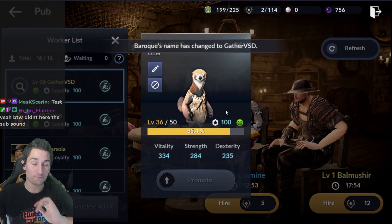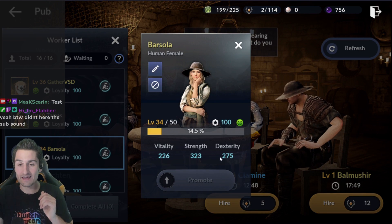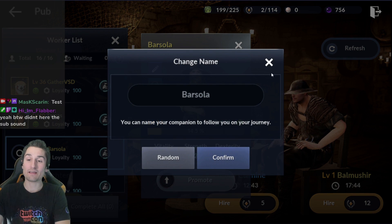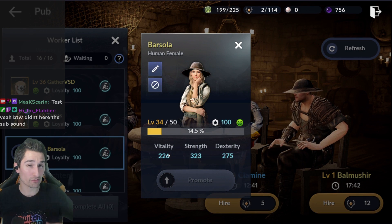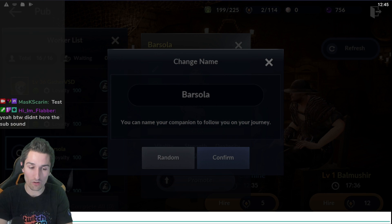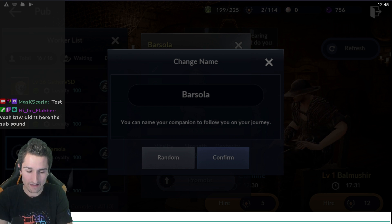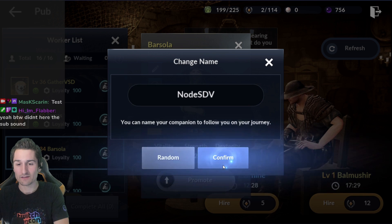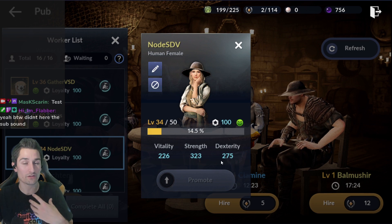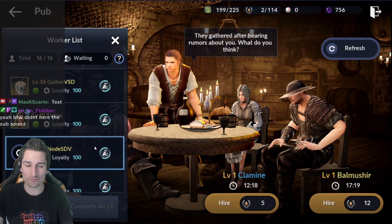It's like a taxonomy system where I name my workers by their use and by their stats. Let's look at the next yellow worker — this is Strength, Dexterity, Vitality. Having Vitality at the lowest, this worker's not very good at gathering, so it's not a gatherer. But these stats come in really useful in something called the Node. So this is going to be a 'Node S, D, V.'